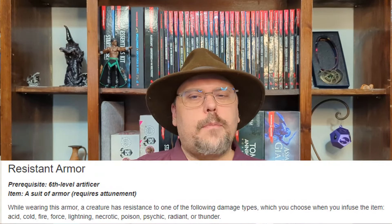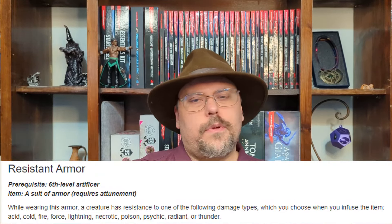We can't get this until 6th level, but that's alright — it's probably about when we start facing hard-hitting elemental effects anyway. This infusion goes into a suit of armor, and it does require attunement. When you infuse the item, you pick a damage type at that moment, giving the wearer resistance to that damage type. So they only take half damage for every instance of that damage type. Your options are pretty much any of the damage types except the weapon ones — piercing, bludgeoning, slashing.